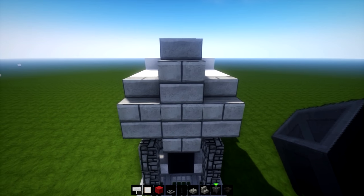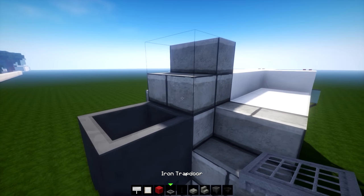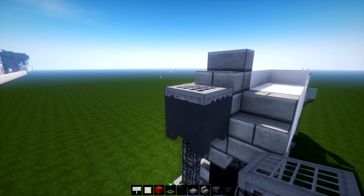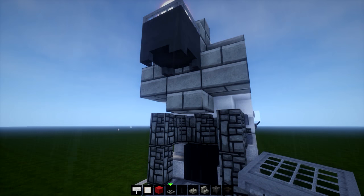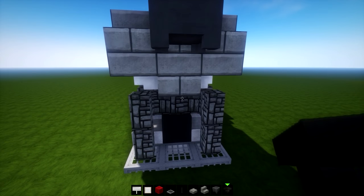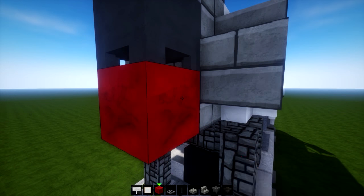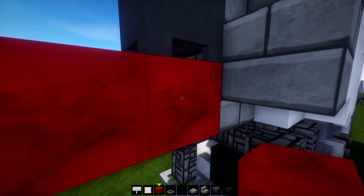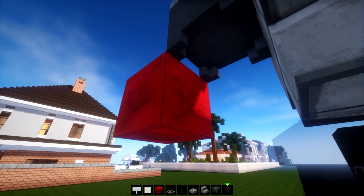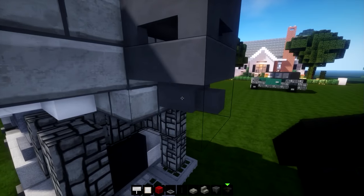Place a cauldron against the full block. Then comes a staircase and an iron trap door, and now we're going to make a little hopper situation. Turn off the rain - perfect. Extend two blocks out below the cauldron, delete one, and place a hopper facing this block so the connection piping goes backwards.